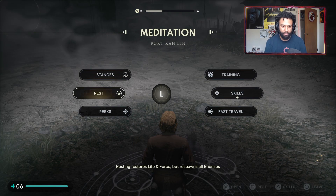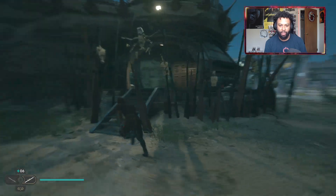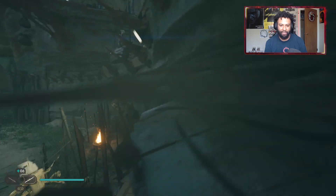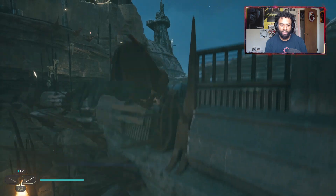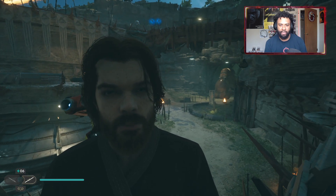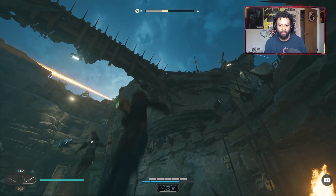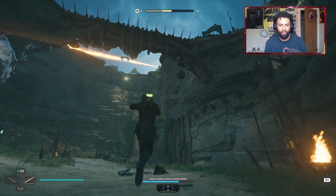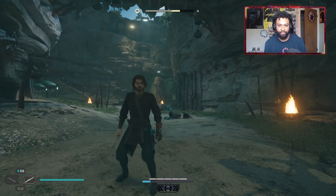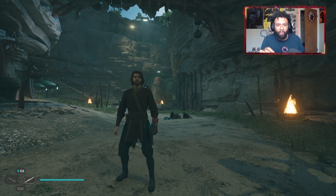I'm going to show you one more time the fastest way I can do it. Rest, come out of that, head over here, leave BD behind, jump on this ledge, jump on this one, wave at him, wait for him — there's the other one. Get to the middle of the bridge, take one out, back up a little bit — and boom! There you guys have it: the fastest and best way to XP farm.